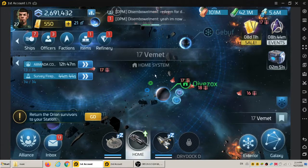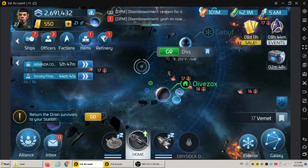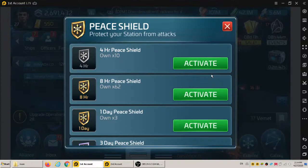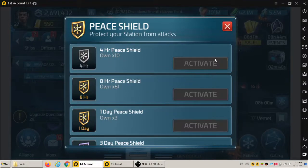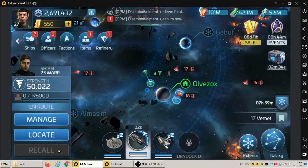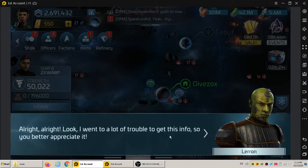I put up an eight-hour peace shield just to make sure we're protected overnight, and then recalled. The strange thing is, no matter what ship recalls, it triggers the mission — so it just triggered for this ship here, which is a little odd.